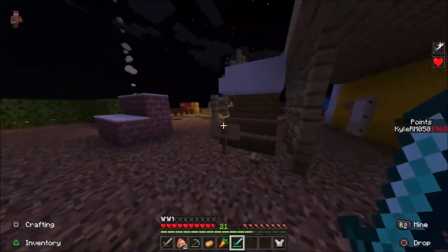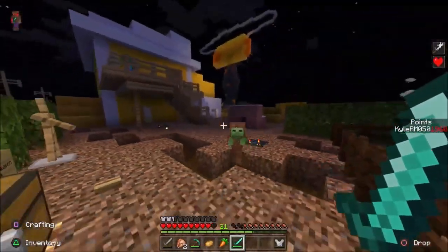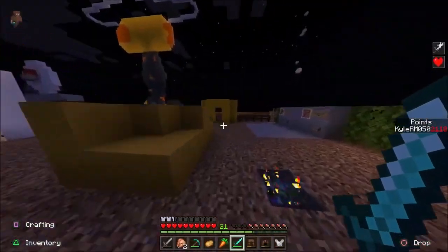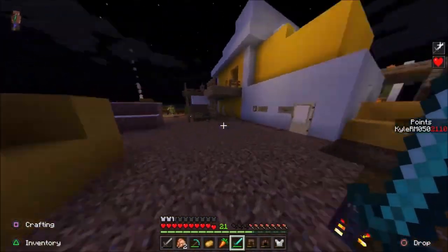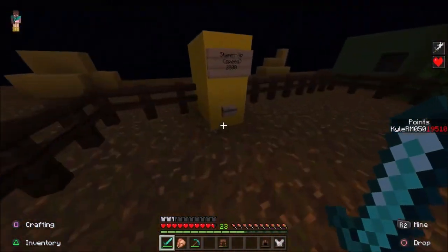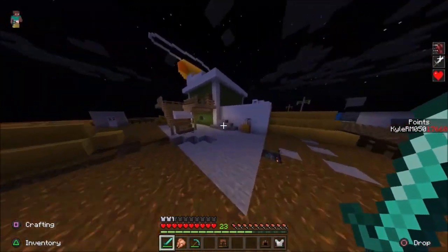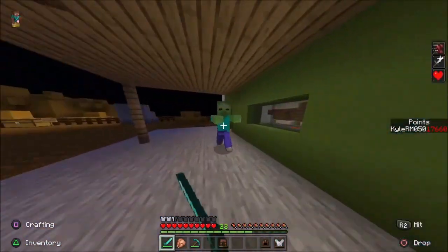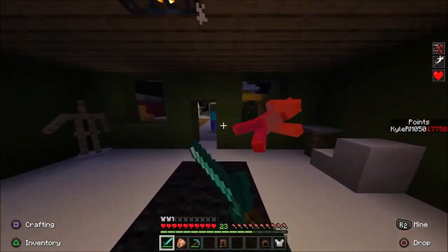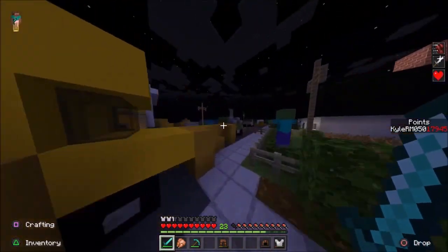I could hit the box, open the rest of the map, buy some armor, open these stairs, or buy Jug, but I'm going to save up enough points to purchase the ending and get a nice overview of the map. I almost have 20,000 points, so I'm going to buy all four perks first so you can see what it's like. Having all the perks makes you feel kind of god-like. We have Stamina Up, Double Tap, and Quick Revive, so let's go buy Jug to complete the set.